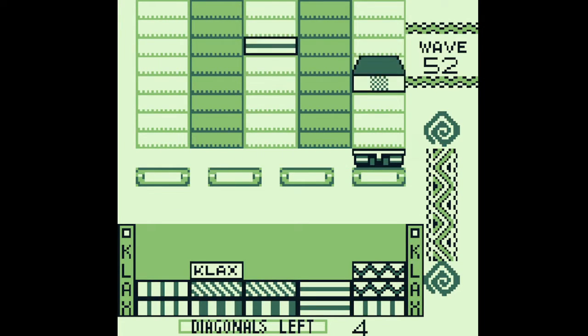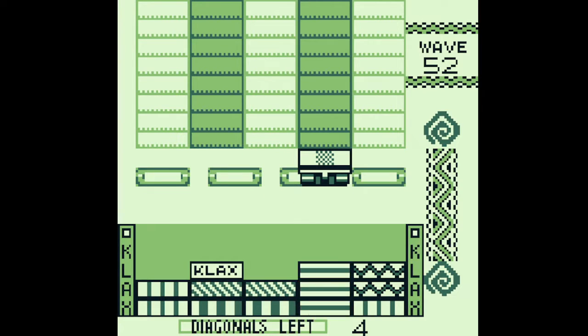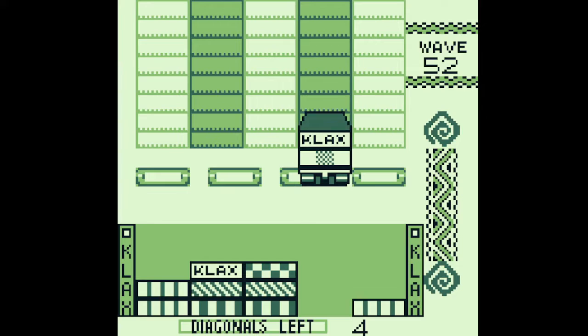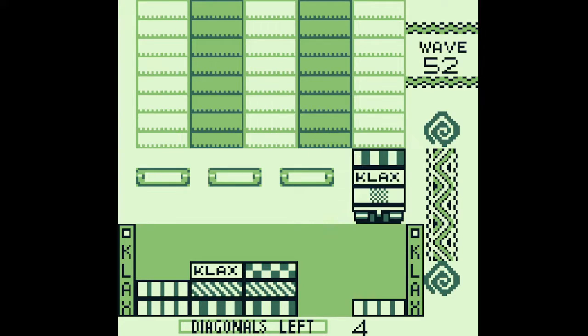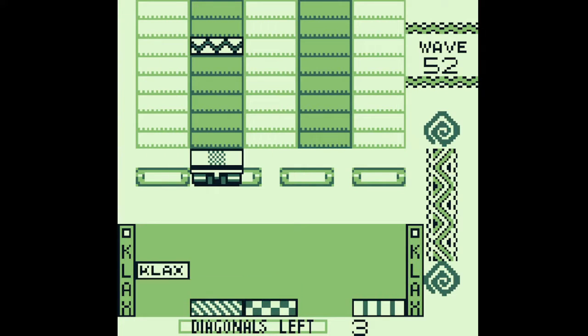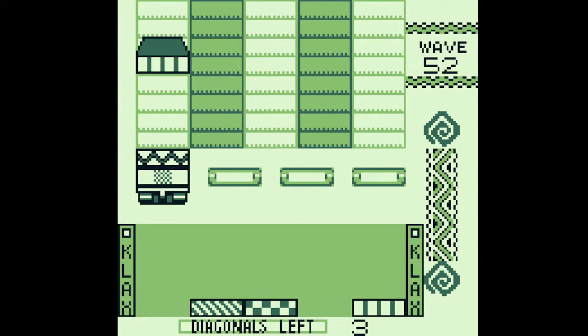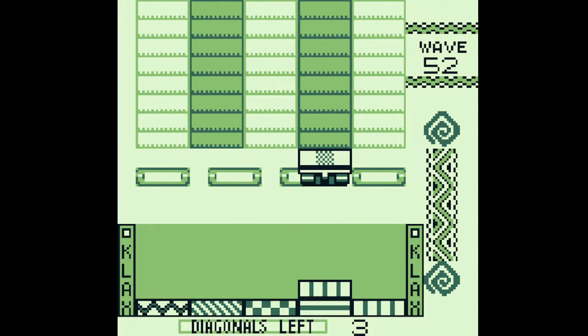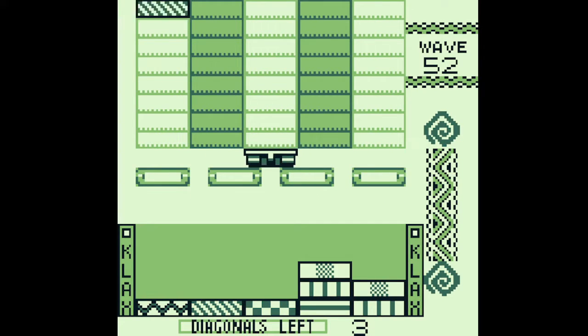Another tip, especially with these kinds of waves: try not to press the up button too much. As you saw from a few times in this playthrough, I got screwed over by the game giving me a tile as soon as I pressed the button to send the tile back up, and it can be very annoying when it happens repeatedly. My tip is to press the up button when you don't see any tile coming — usually when the tile just appeared — because there's a very low chance of the game spawning another tile right after.